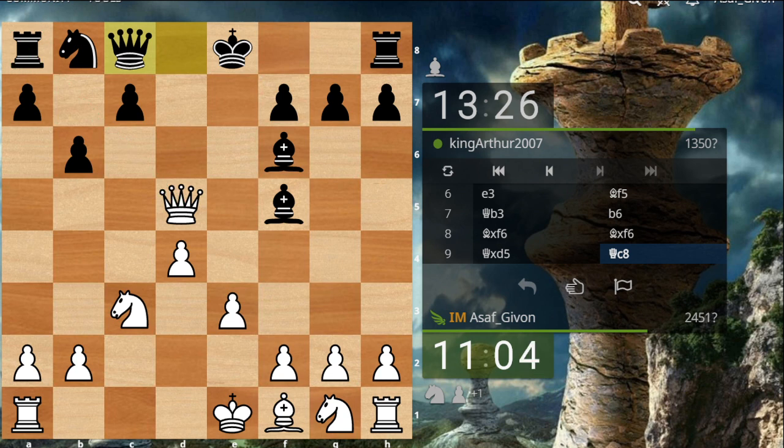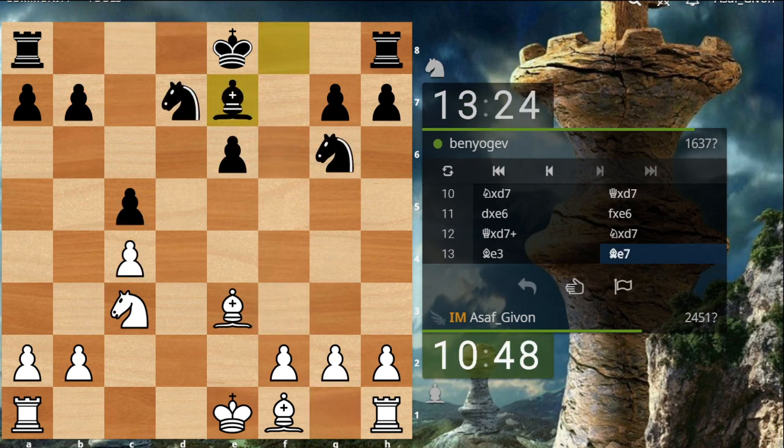My opponent is urging me not to take his rook because he made his move by mistake. Arthur, this is for you just because I love you — I'll do something else, I'll be nice. Let's develop a piece. In this position I have a very pleasant advantage — his pawn on e6 is weak and I have the two bishops advantage.